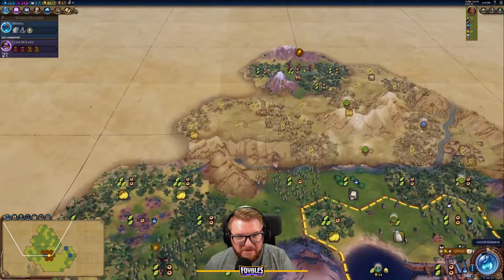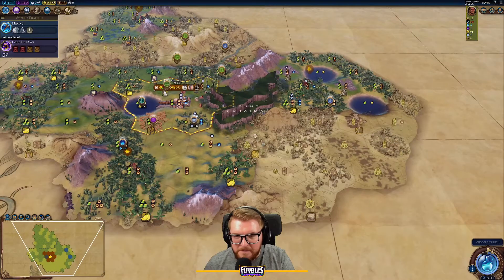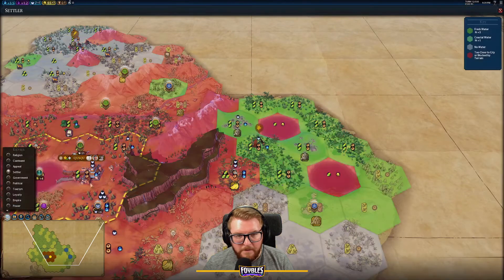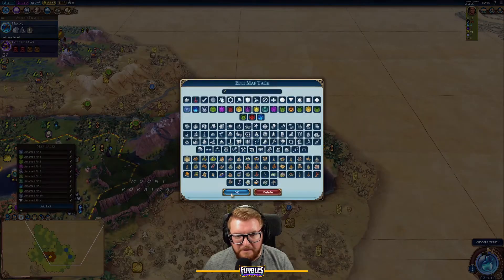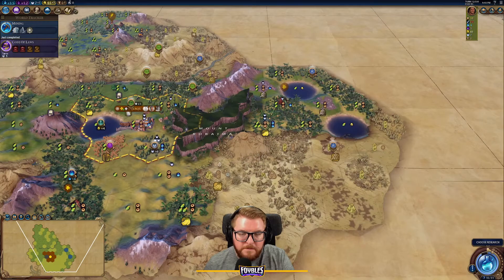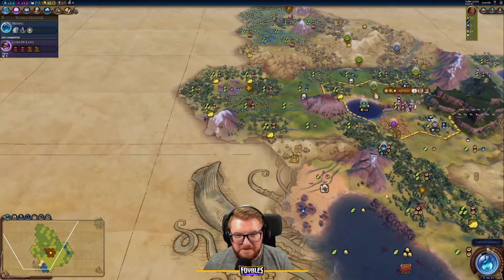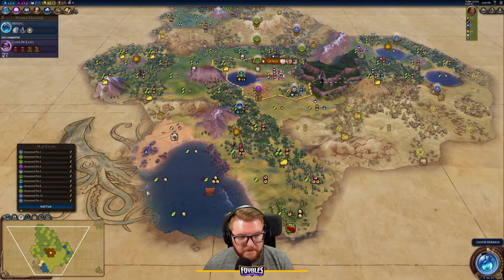We've got some Blue City-States over there with nice fertile fur tiles. I could probably fit more cities over here. I can come settle the coast too — looks like there's some sea and some desert. Inca Petra — maybe? I'm thinking about it. Desert hills with terrace farms around a Petra could be really powerful for the Incans.